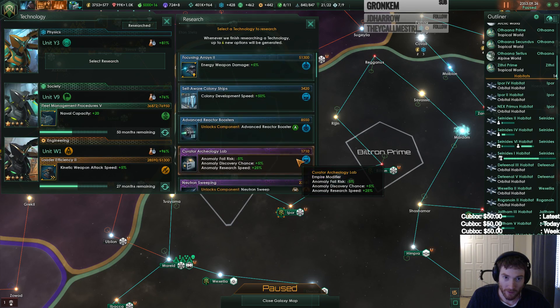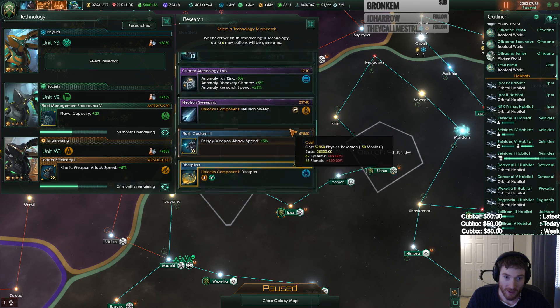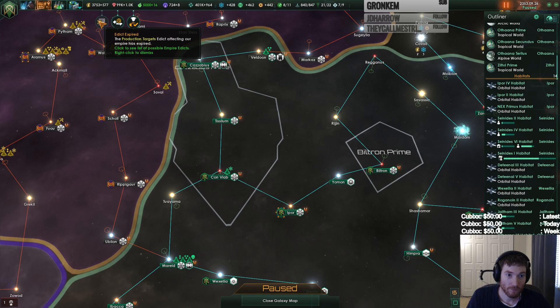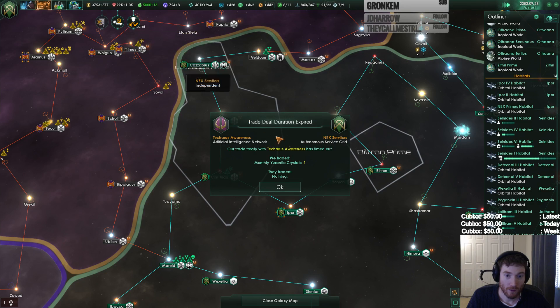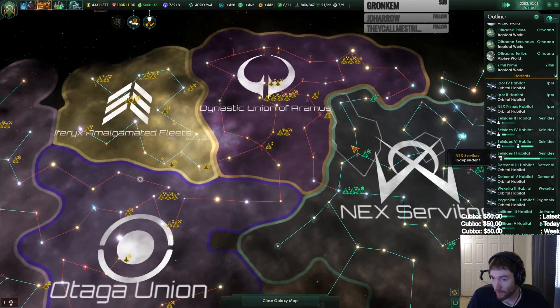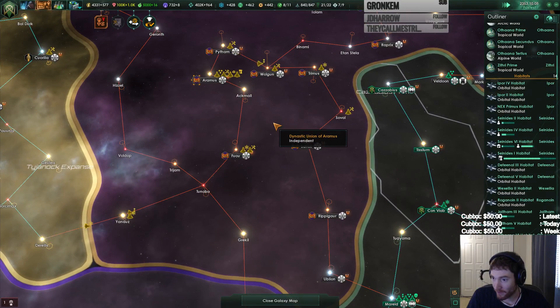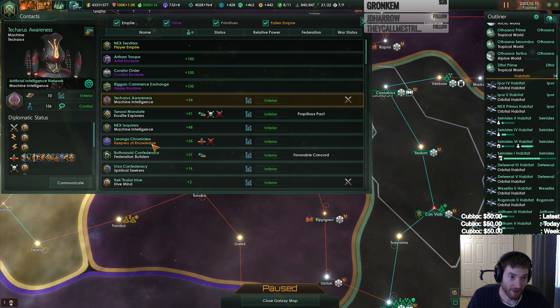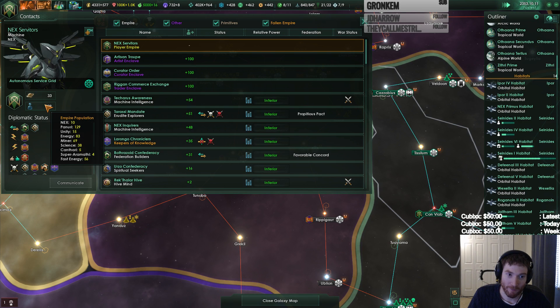Energy weapon attack speed, energy damage — sure. Deal expired. It's not my player empire though — it says player empire. Oh, so we're not even there yet, we still haven't got there. This is the first thing. I see I have to select it. We have 409 pop — that makes more sense. I'm like, 150 doesn't sound that much.